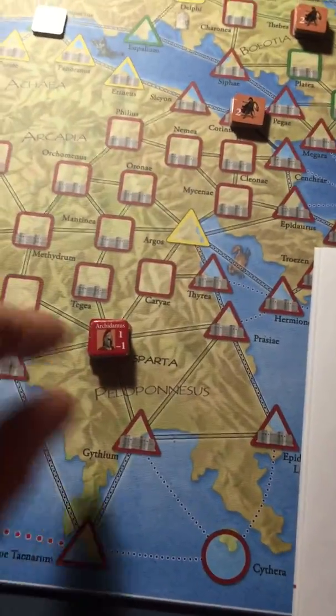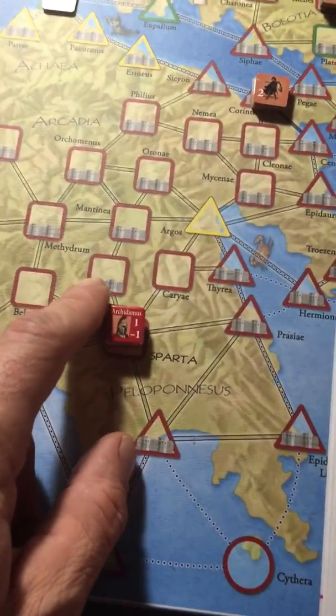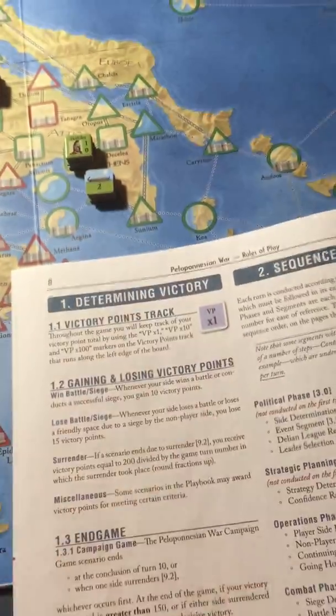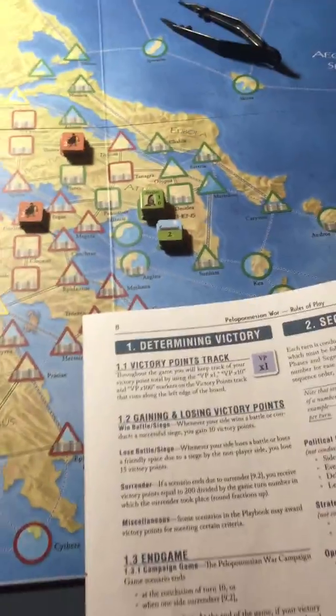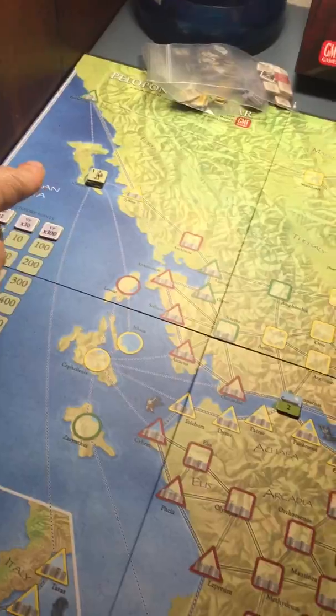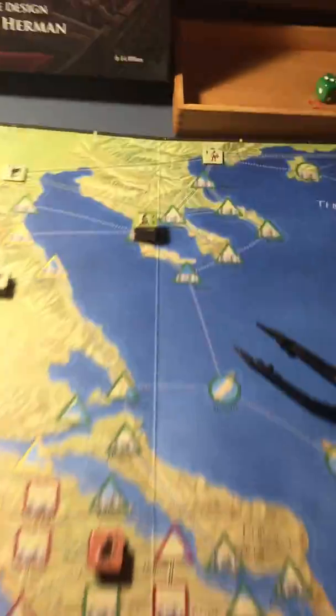Here's the setup: you have Sparta here with actually a pretty weak leader, but they're powerful and they have some allies up here. Over here we have Athens with strong fleets, and we have a lot of Athenian allies spread out across the board — some here, some here, some clear up here, and a boat down here.